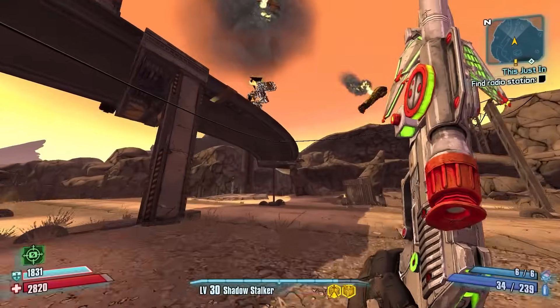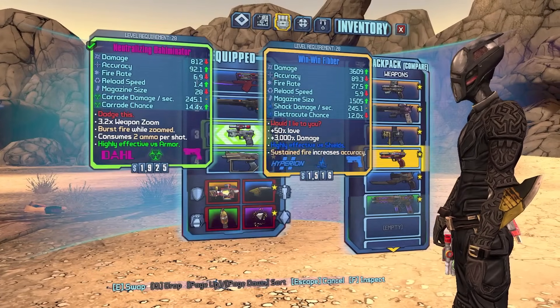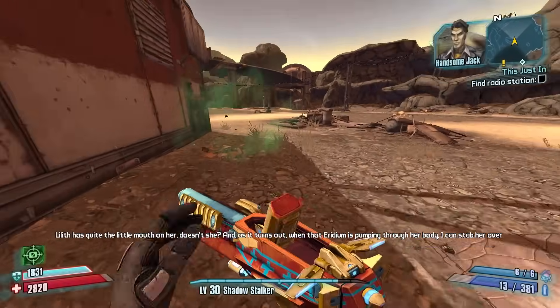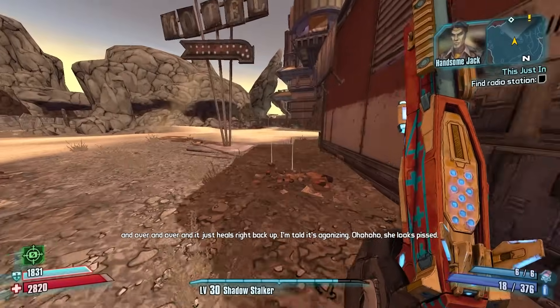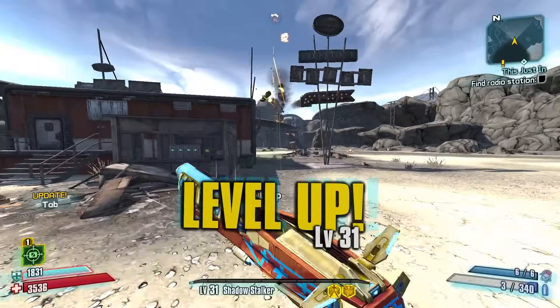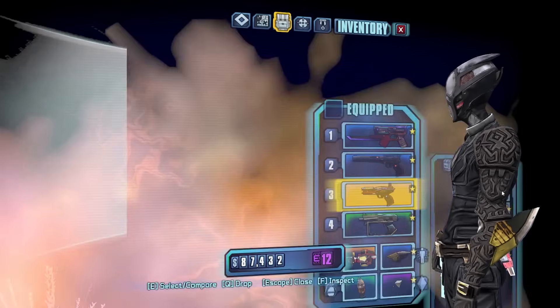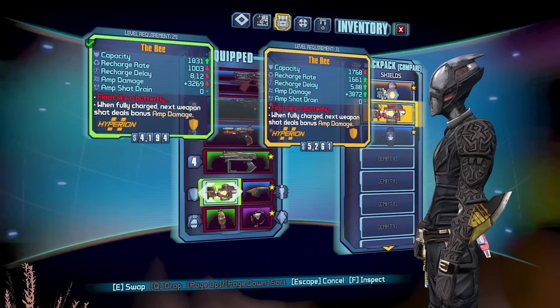Dominator is so strong. We're gonna farm Saturn for level 33.3 — you might be thinking why 33.3? It's just a really good level for getting to the Warrior and having the Warrior scaled to level 36. Level up! That was a lot — a little bit of a better Bee shield, but still pretty sad. Faster delay though.